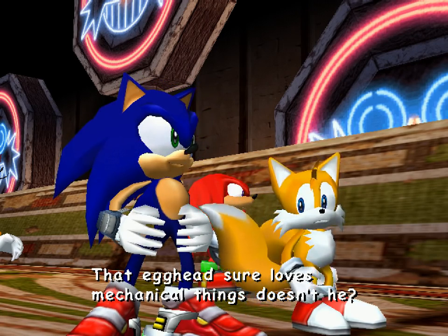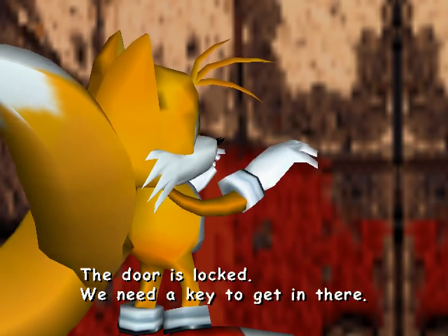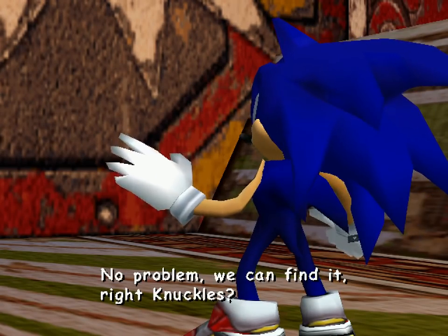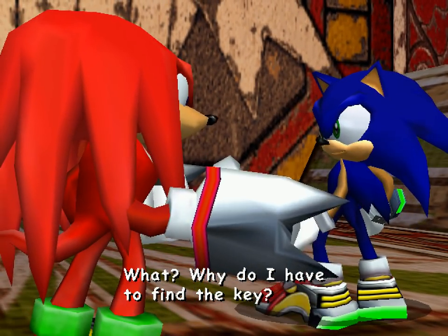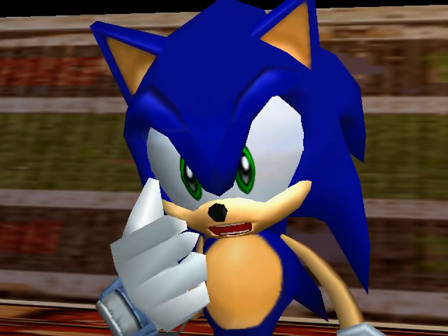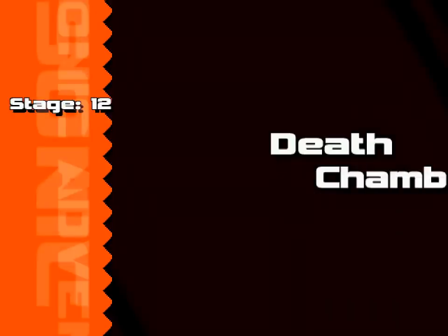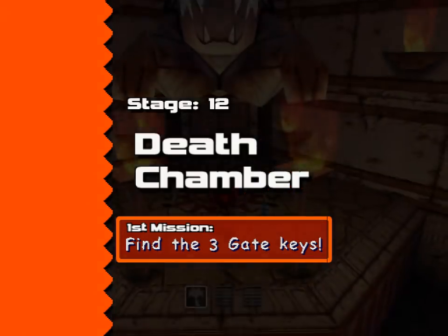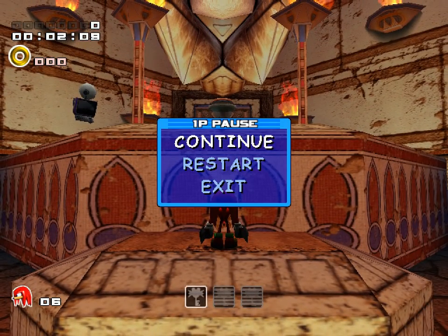Mechanical things, doesn't he? Well, I bet he has one or two spaceships lying around here somewhere. Knuckles, just being there in the background. Get in there, no problem, we can find it. Right, Knuckles? Why do I have to find the key? Because that's your gameplay. The world's greatest treasure hunter. You sound so sarcastic, Sonic. I can't help it. So yeah, next time we're playing with Knuckles in the death chamber. I thought you could bring the Chao to the doctor appointment, but I guess you can, huh?